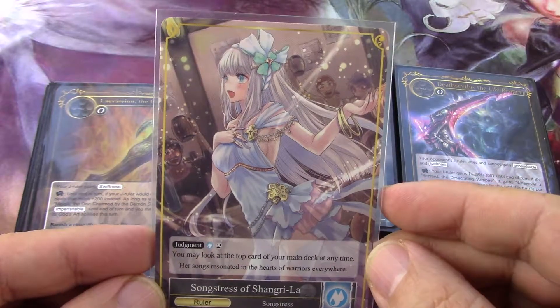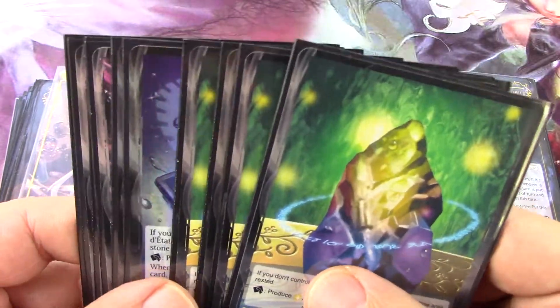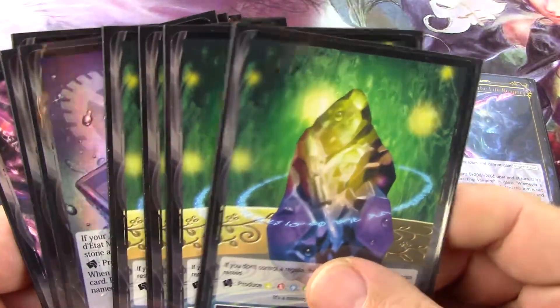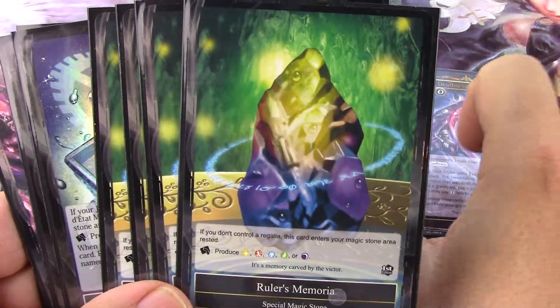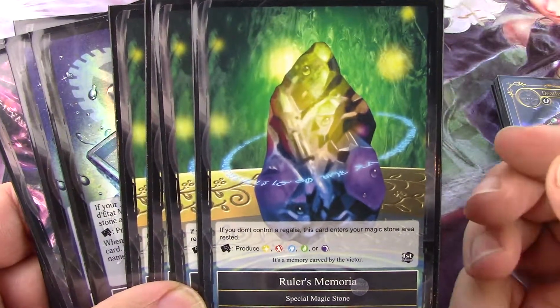You may look at the top card of your main deck at any time. I want to talk about the will that this deck has, because that's on topic. It's got a four playset of what I would call the obligatory playset of Ruler's Memoriam.